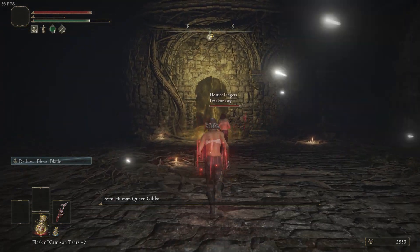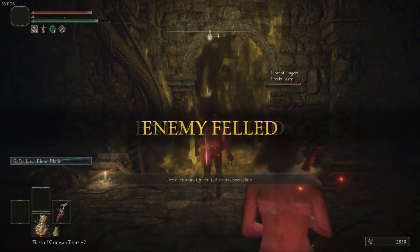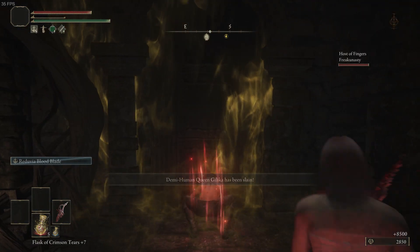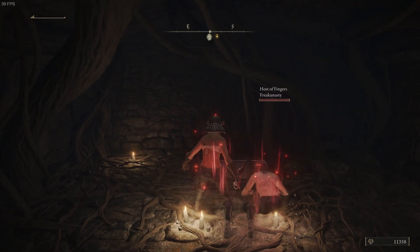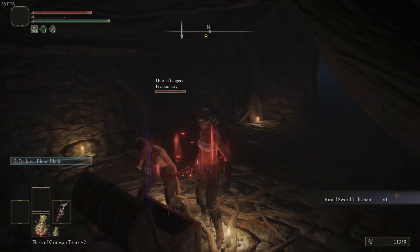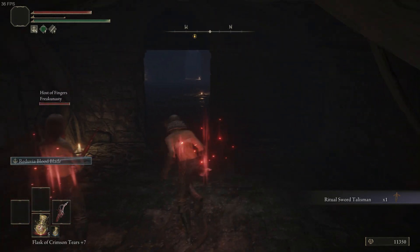Even without Golden Vow I had to dodge a little bit — it was a bit more rough. Normally the green build doesn't really do anything back. But Ritual Sword Talisman is great for our build.